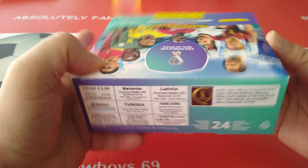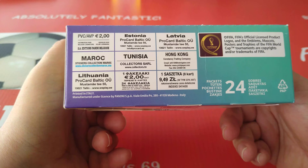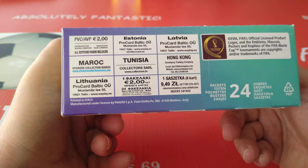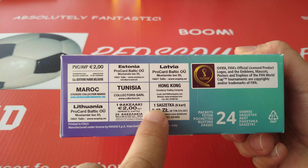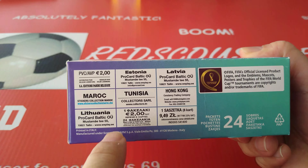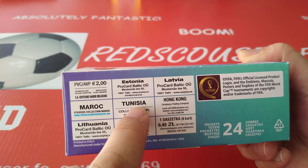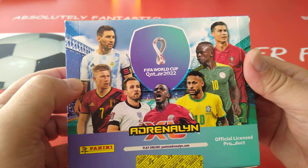It's a different packaging than the usual UK edition, German edition, French, or most of the Western bloc countries in Europe. As you can see here: Poland, Latvia, Estonia, Greece, Lithuania, Belgium, and then we've got Morocco, Tunisia, and Hong Kong. They all got this 24 packet box of six cards each.